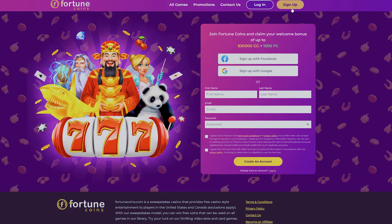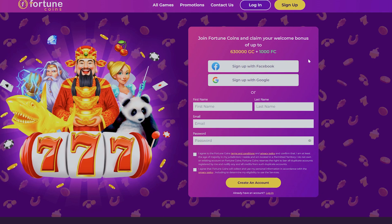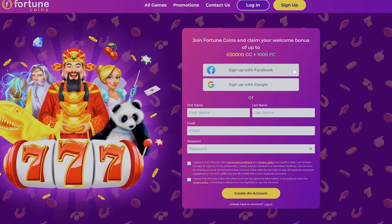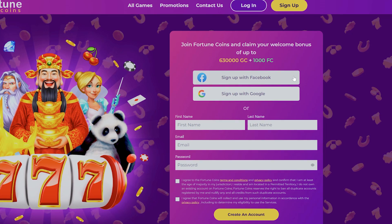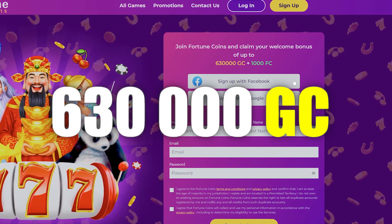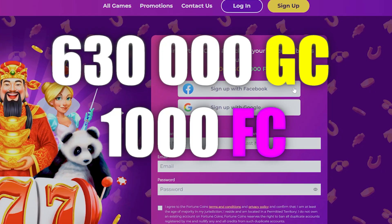Simply click the join now button on the home page and follow the instructions. If you prefer, you can also sign up through your Facebook account for additional rewards. If you register today, you can receive up to 630,000 gold coins and 1,000 fortune coins totally for free.